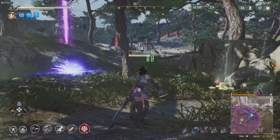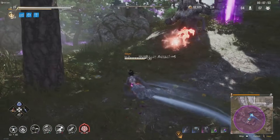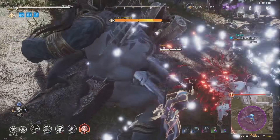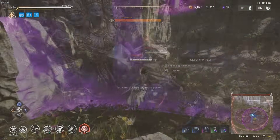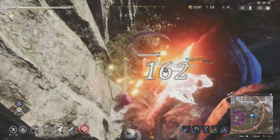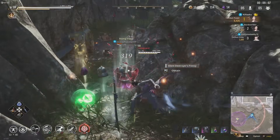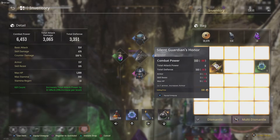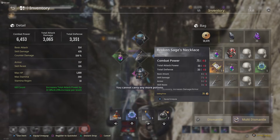Don't forget to scrap all your equipment and keep it pushing. Just basic attacked — didn't even need to use an ability. Got the jump on this guy trapped in the corner and just continually basic attacked him. Block, man — it's one button, just hold it. Scrap everything and look for a blacksmith.